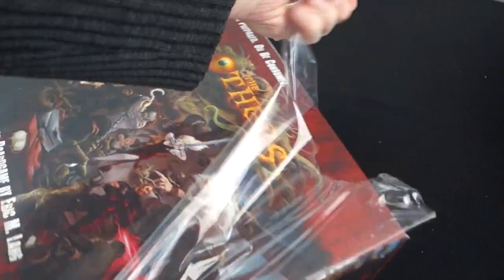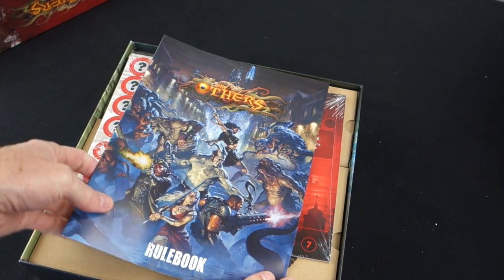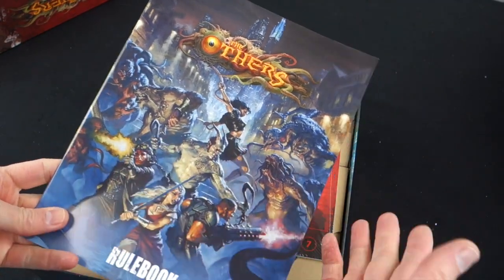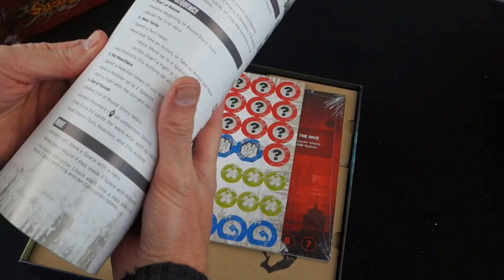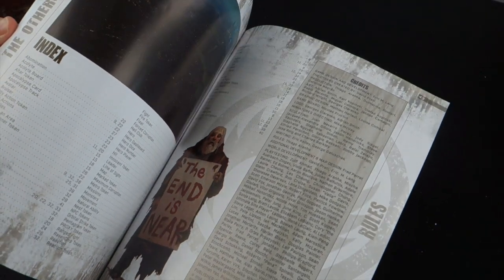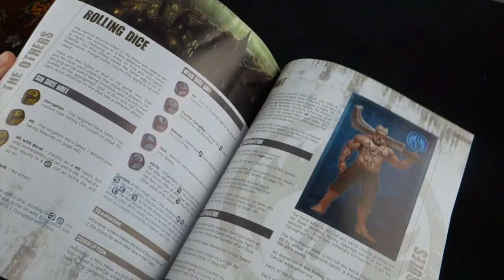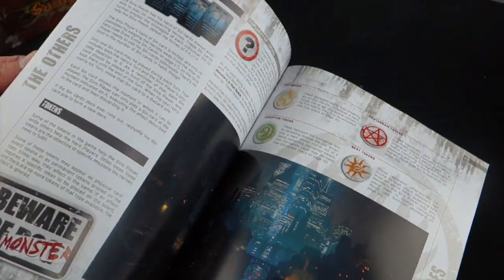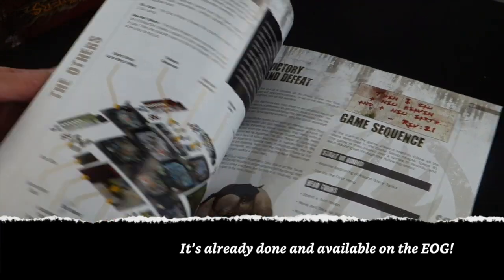Off with the shrink wrap — another gaming experience awaits. Look at this artwork, beautiful. It's a nice big rule book. 44 pages. Lots of rules throughout. Looks like we'll be needing a very large rules summary for this one.